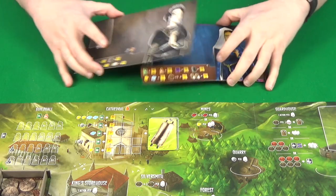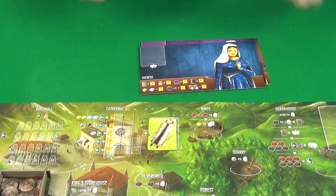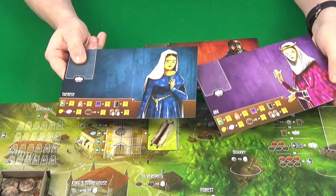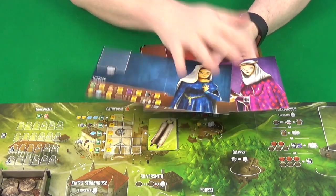Each player needs to take a player board. This grey one here is for if you're using the bot, so if you're not using the automated bot, just put that back in the box. The player boards have a colourful side and a less colourful side. If you're wanting to play your first game and just want a basic game, then you'll use the colourful side here.